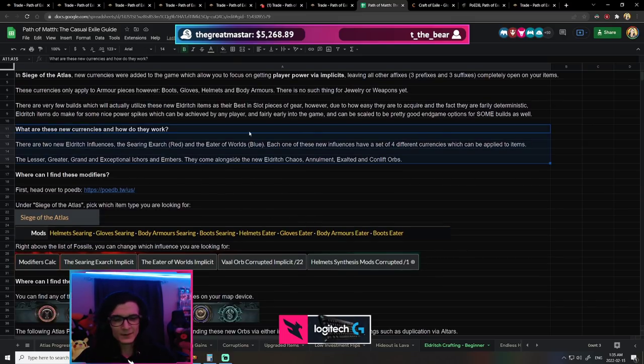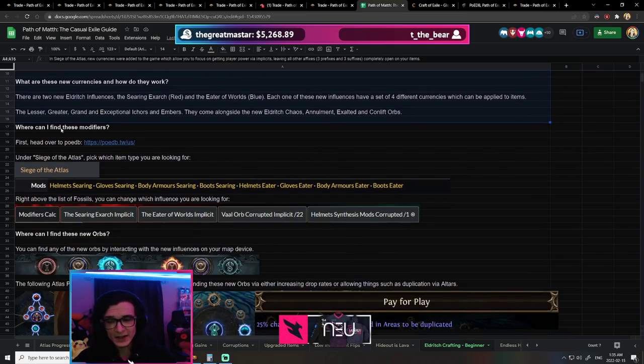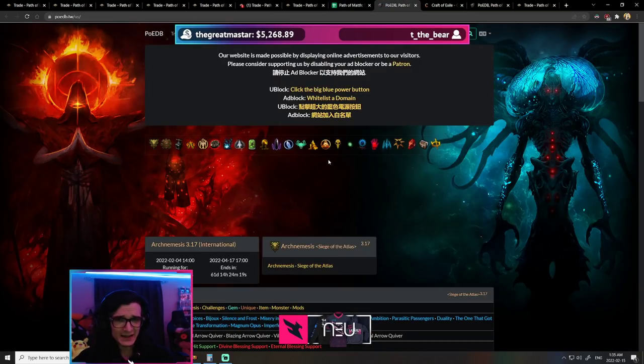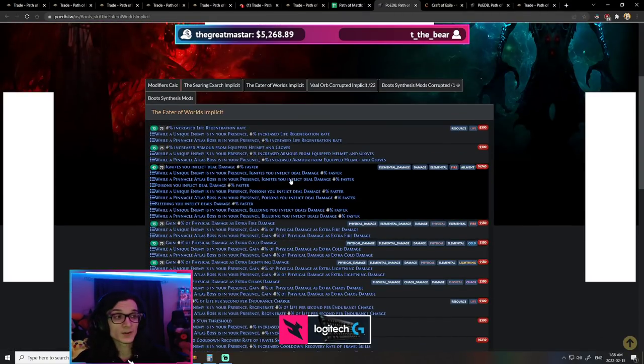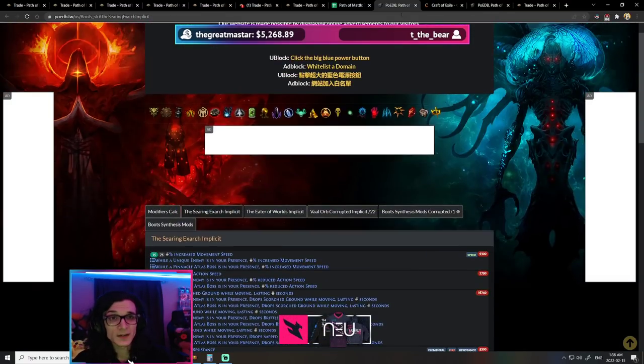A lot of people have been asking where to find the modifiers. Essentially, head over to POEDB and go around the middle of the page where it says Siege of the Atlas, then Mods. You can see helmets, gloves, body armor, and it says Searing — being Searing Exarch — and Eater — being Eater of Worlds. For example, we could look at boots from Eater of Worlds and get all of those modifiers, or click the button to show the implicit for Searing Exarch on boots.